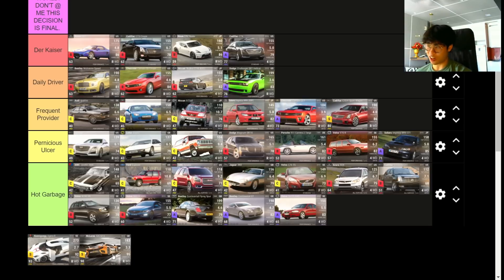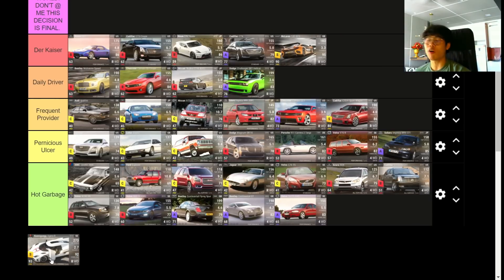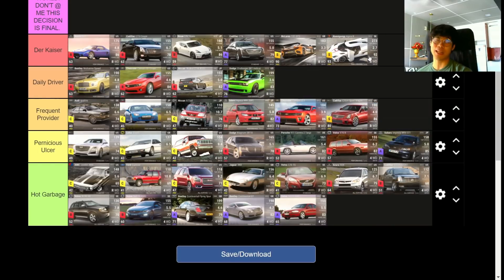Last but not least we have the McLaren 12C as featured in Cars 2 and the Koenigsegg Agera R. The McLaren: 101 MRA, 95 handling stock, very lightweight. The Koenigsegg Agera R: amazing handling, low 0-to-60, absolutely bonkers top speed, and 97.4 MRA. Also quite light at 1,435 kg. Both are absolutely amazing cars.